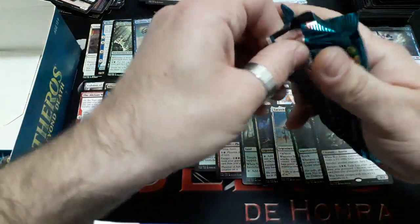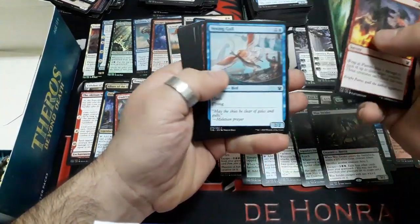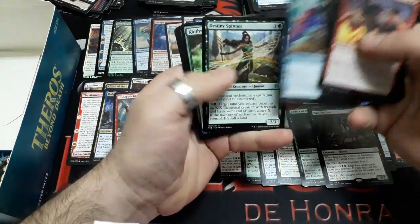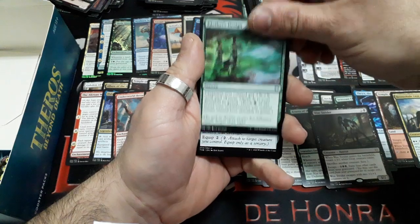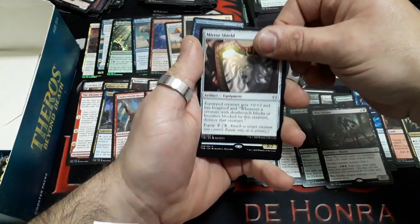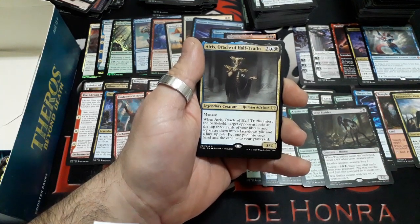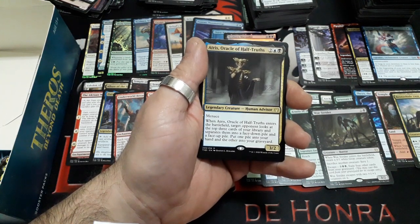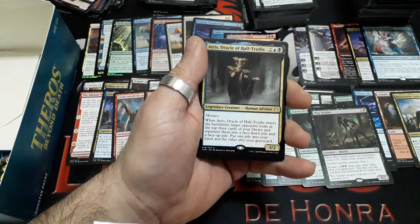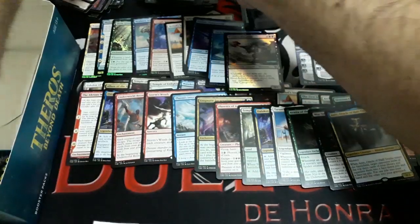Booster thirty-four: Destiny Spinner, Klothys's Design, Mirror Shield. And our rare: Atris Oracle of Half-Truth — four drops, Menace. When Atris Oracle of Half-Truth enters the battlefield, target opponent looks at the top three cards of your library and separates them into a face-down pile and a face-up pile. Put one pile into your hand and the other into your graveyard. It is a 3/2. Crazy! We have an Island and a Pegasus token. Only two boosters to finish this booster box.